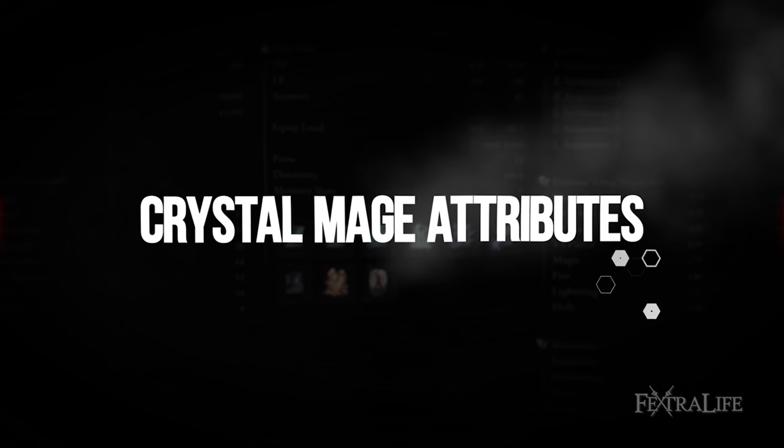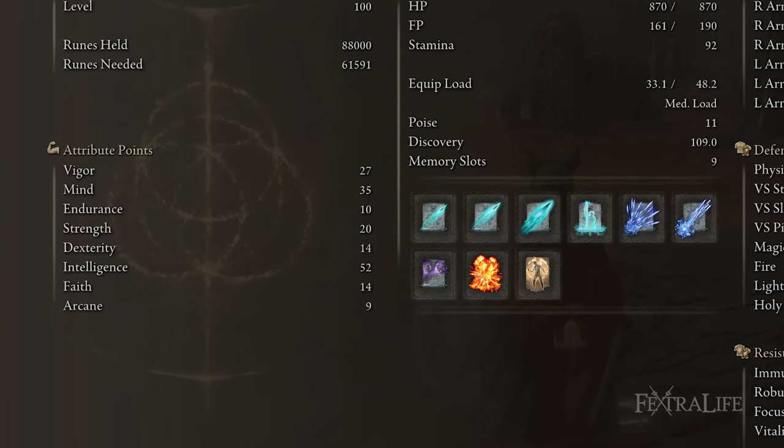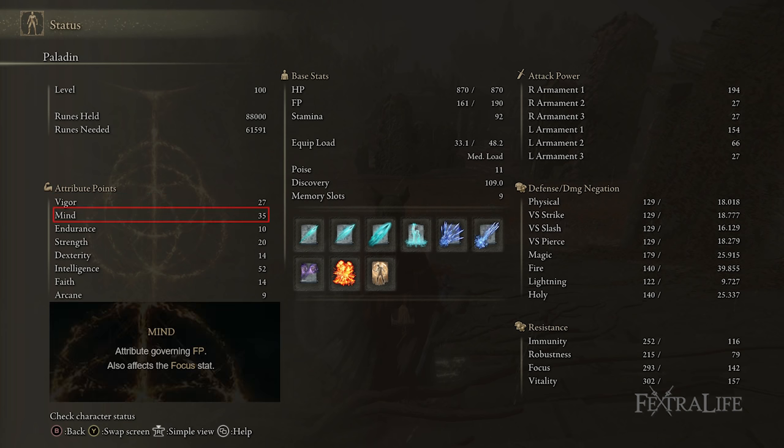For attributes in this build I have: 27 Vigor, 35 Mind, 10 Endurance, 20 Strength, 14 Dexterity, 52 Intelligence, 14 Faith, and 9 Arcane. 27 Vigor is much lower than I'd like — as you improve this build toward level 150 you'll want to get this up to at least 40 or 50. You could pull some points out of Mind if you feel like you're getting one-shot, but then you'll have FP issues, which is why I added the Dragon Crest Talisman to give you more resistances. 35 Mind is a really good spot — you have lots of FP and with more blue flasks than red ones you shouldn't have any FP issues.